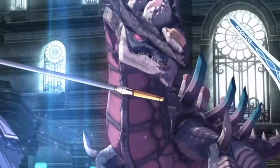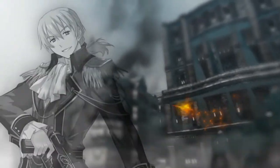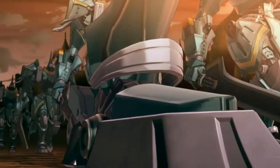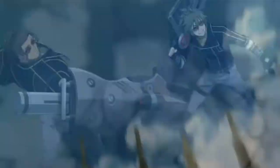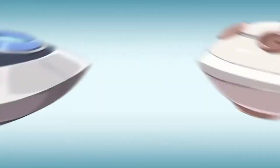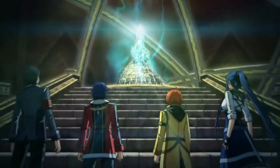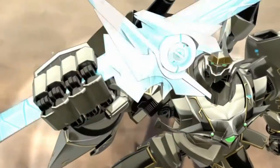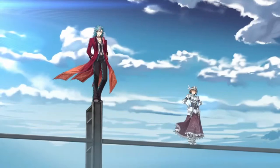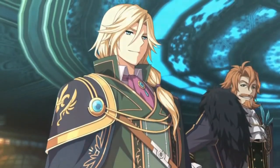In Trails of Cold Steel 2, you once again play Rean Schwarzer, a student of Thors Academy and leader of Class 7. Only now, Rean is alone — separated from his friends the moment the Civil War in the Erebonian Empire started. It's been a month since then. The good news is his friends are okay and he has their general location. The bad news is that the princess, his sister, and a close friend have been captured. Rean must now find his friends, rescue his sister and the princess, and help end the war.